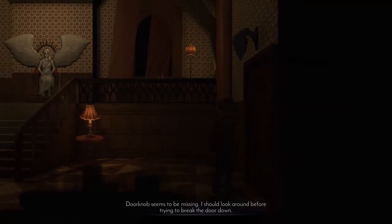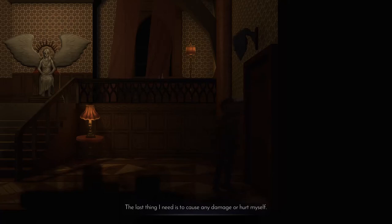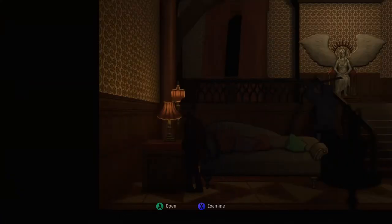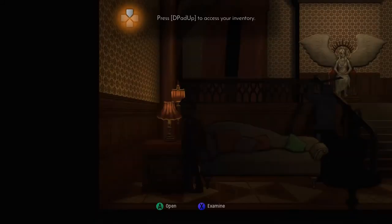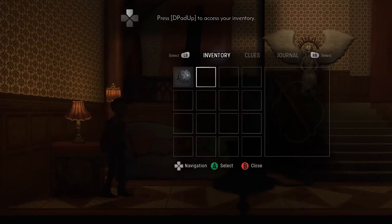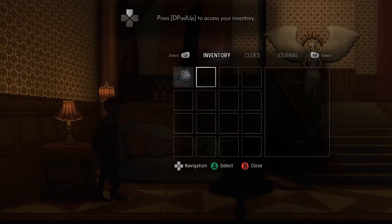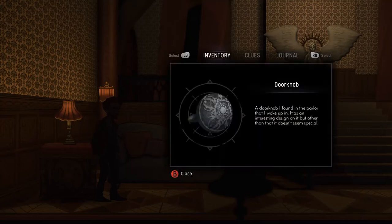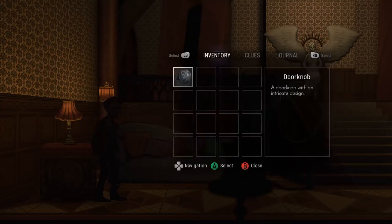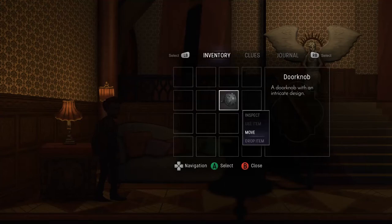In this bit here the player is just kind of able to walk around and get introduced to some of the controls. You're able to examine different things in the environment like right there. Our game does have inventory management as you can see coming up right here. Amir takes a lot of inspiration from older survival horror games like Resident Evil, Silent Hill, and Clock Tower, so it has that inventory management type of element to it.